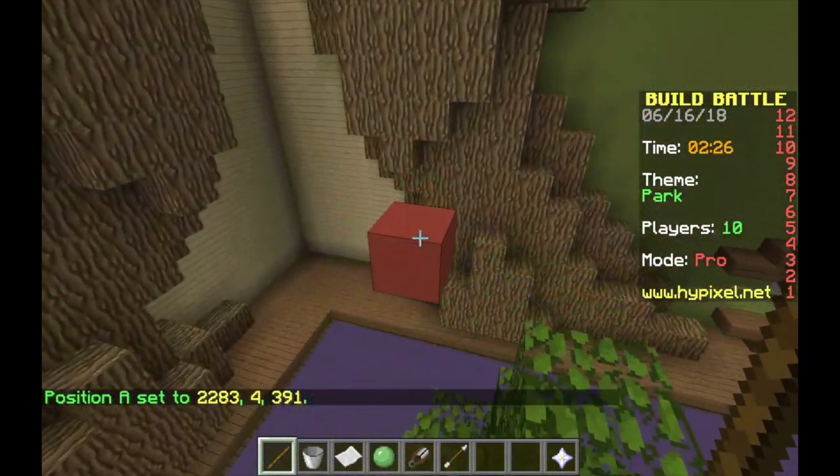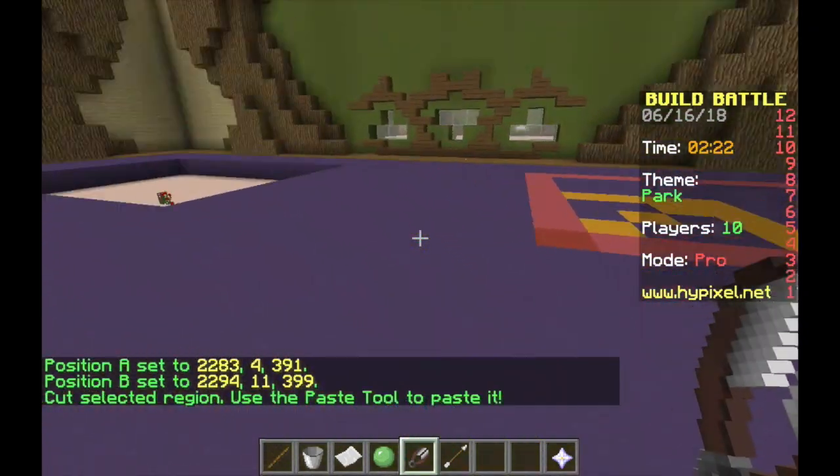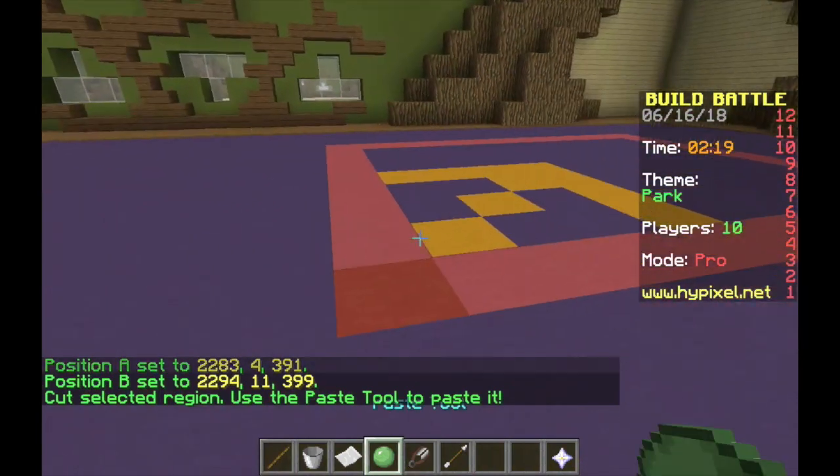For moving your builds, select the coordinates, then grab the cut tool which is the shear, left-click and paste it to where you want it to be.